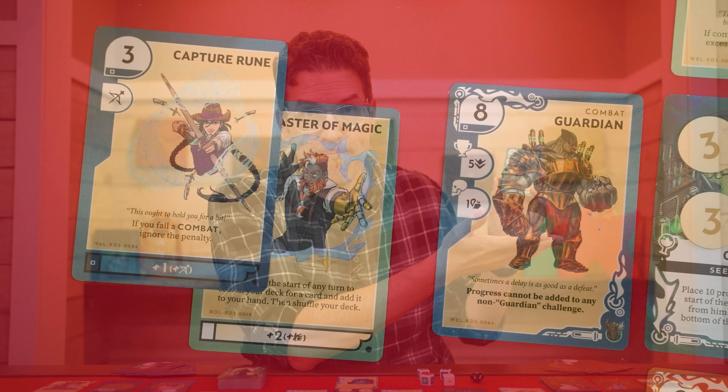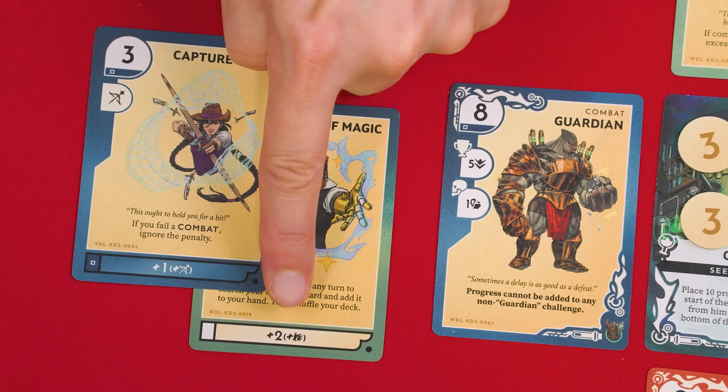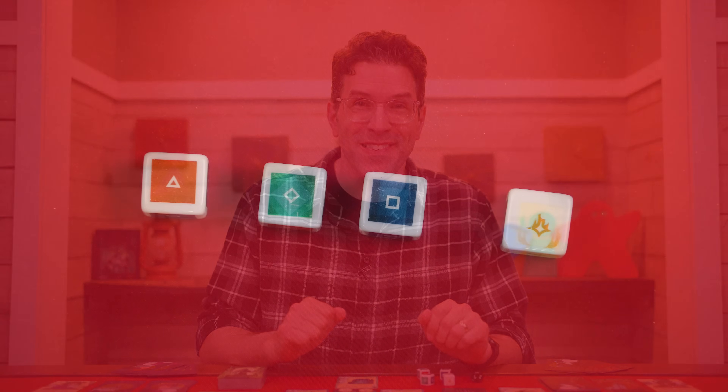Between the card played as an action and the card played as a boost, we've generated a total of five progress, but we need eight — that means we're still three short. That brings us to step three of attempting a challenge: we roll dice. You must collect all four dice and roll them.